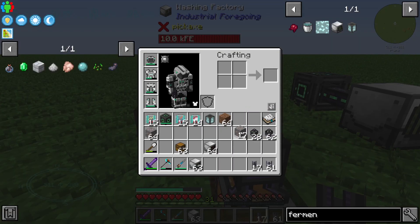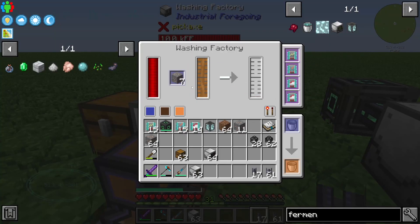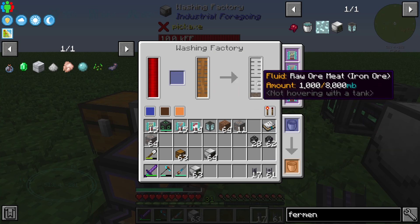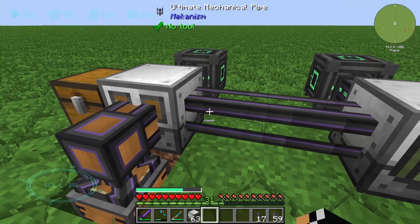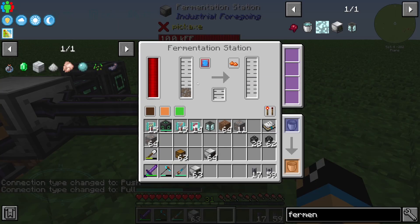We need maybe 10 iron ingots — put them into this chest, into the washing factory with liquid meat. We can see that we have created one bucket of raw ore meat from iron ore. We can then pump this iron ore out of this machine.